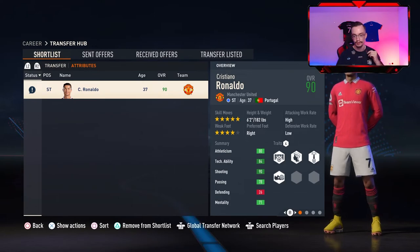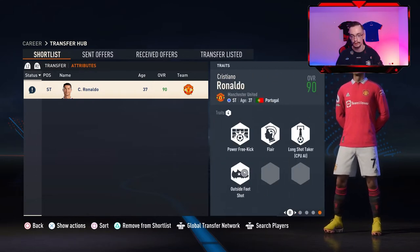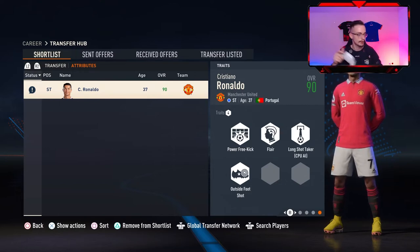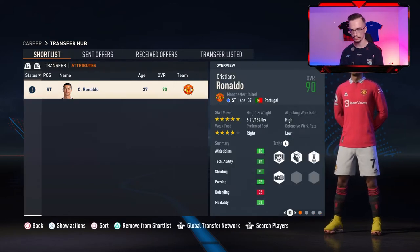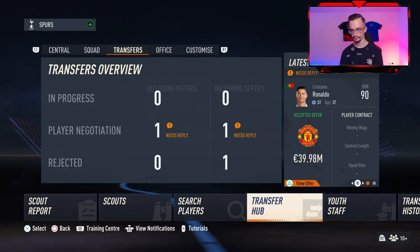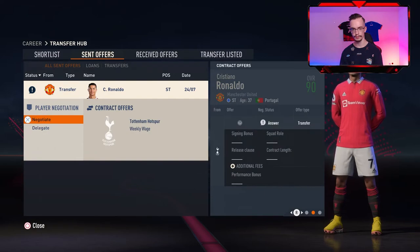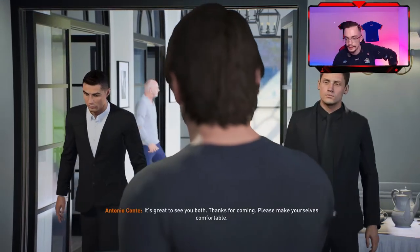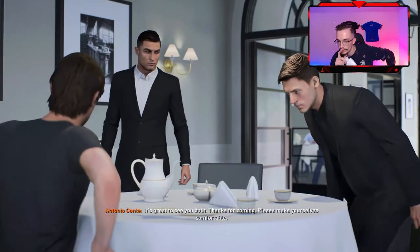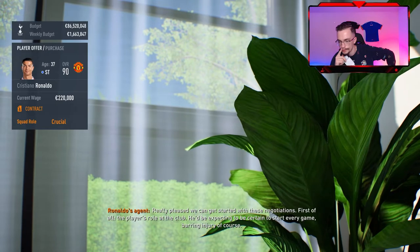Here it is — Cristiano Ronaldo, I'm gonna use him from the start. Ronaldo was my idol growing up — I even got the number seven shirt because of him. I can see the actions — I think we got him! We agreed with the club and can start negotiating with the player. Let's negotiate with Ronaldo. Here it is: Antonio Conte and Cristiano Ronaldo. Of course he's gonna be starting in the starting lineup — really pleased.